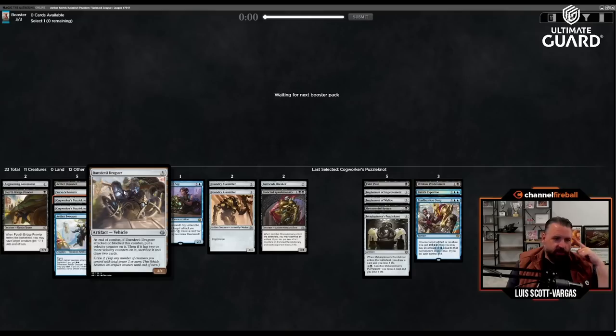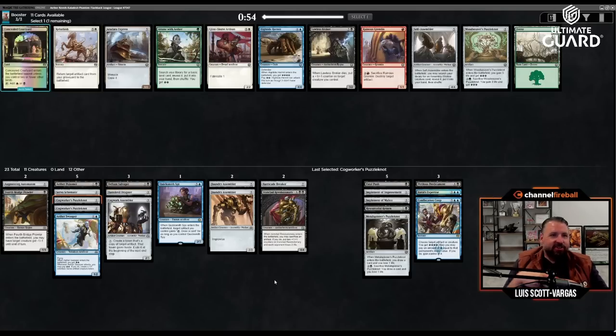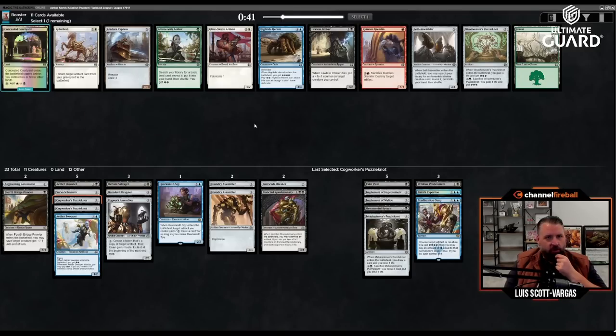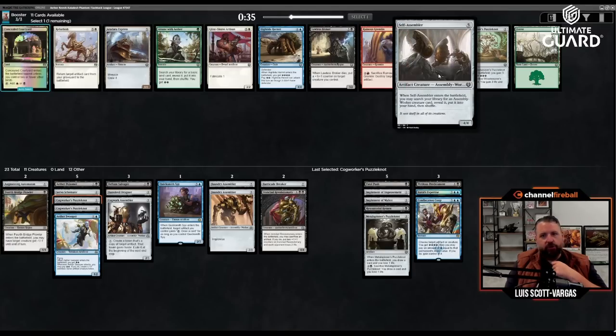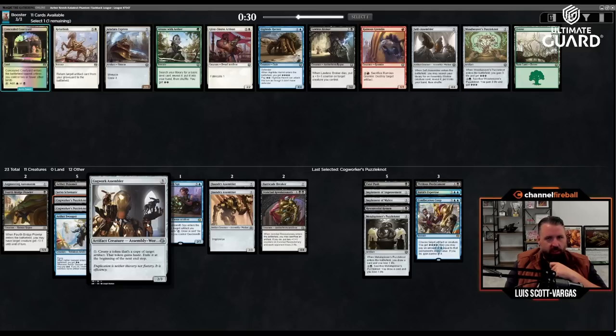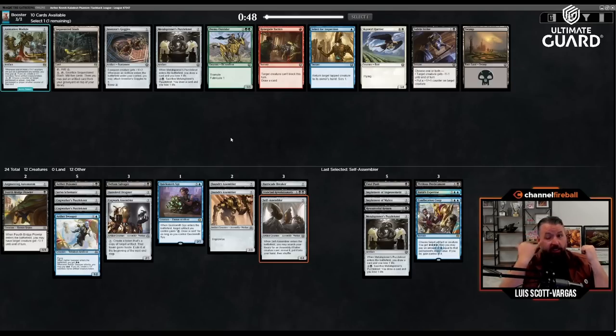Daredevil Dragster is kind of interesting — I recall it being okay, not great. This is 23 now. We're actually doing well on cheap artifacts, so now we're gonna do some good stuff. Concealed Courtyard. Five-mana four-four when entering the battlefield lets you search library for an Assembly Worker creature — I do have one. Oh, these are also Assembly Workers. We'll Self-Assemble — it's not like I really need another five-drop.